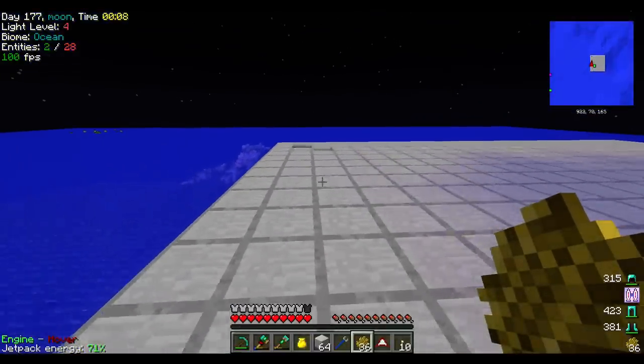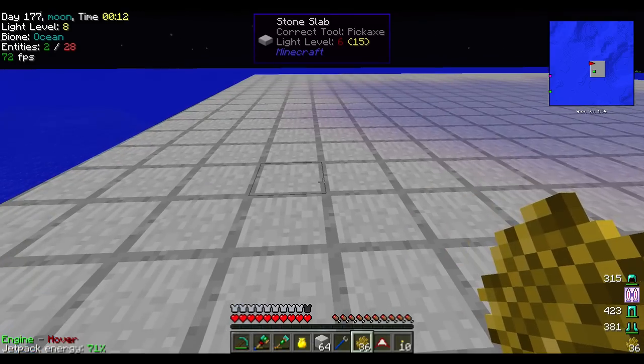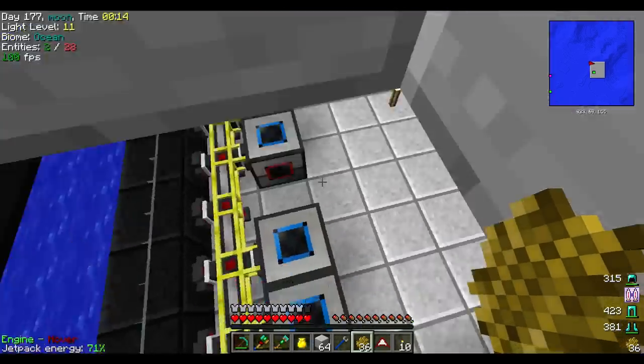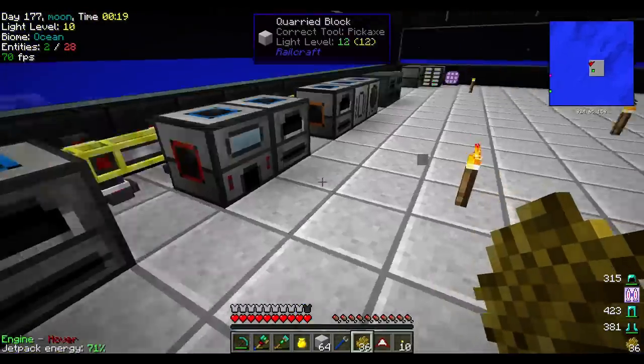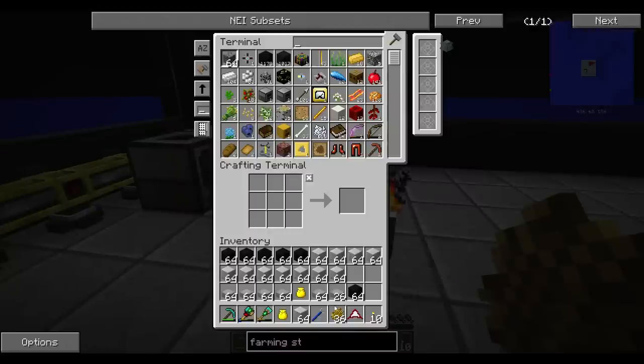Got my solar panel, got holes in the roof. Mobs don't spawn up here, which is the nice part. And we got our base hooked up. We got all the machines separated. How can I get chests done here? Chests.